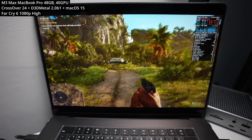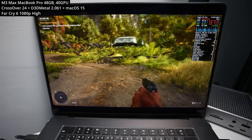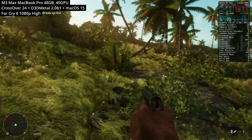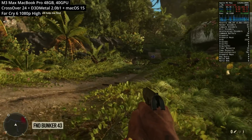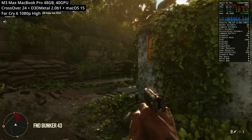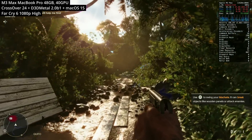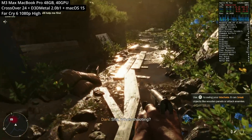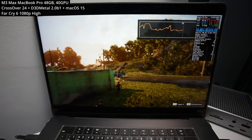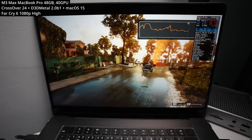Next up is Far Cry 6. This is a game I could actually run before on Crossover version 24 with D3D Metal version 1.1. However, we had several issues with artifacts in lighting, so it wasn't very enjoyable — you'd get blinded by certain lights on screen. We can now see generalized improvements in all of the rendering, and it also feels like a smoother experience. I'll be doing more in-depth testing comparing Game Porting Toolkit version 1.1 and 2.0 in the near future. These open-world Ubisoft games are performing really well using this new version of Game Porting Toolkit.